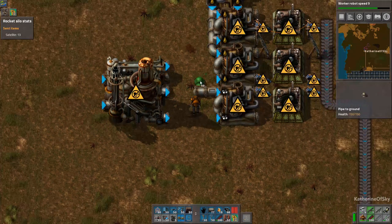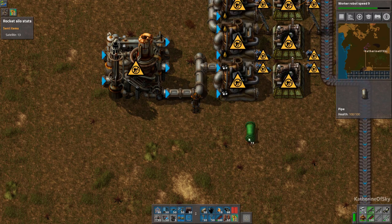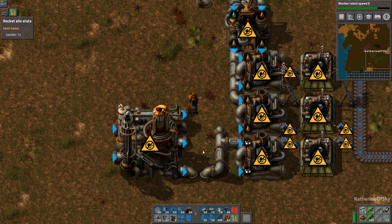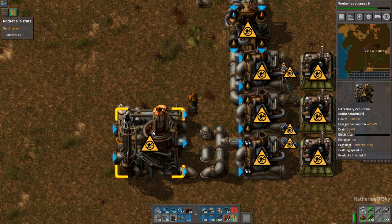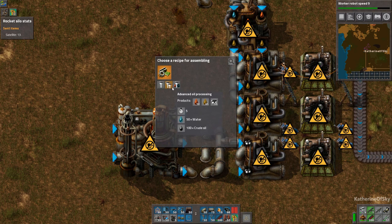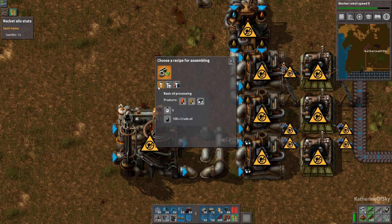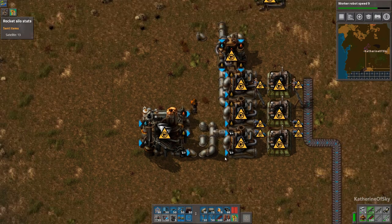So this is going to be our light fuel, which is going to connect to there. Coal liquefaction? No — we want advanced oil processing. I messed up my ratios; I'm going to need another solid fuel or petroleum chem plant with this. Okay, that's fine, it'll be fine.